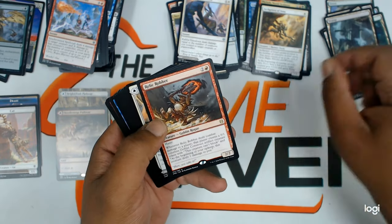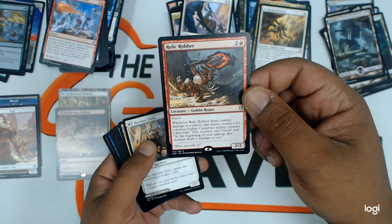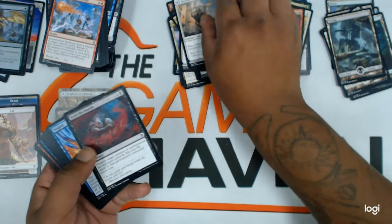Swamp. Relic Robber — this is a new thing goblins will definitely love. Skyclave. And those are the uncommons.